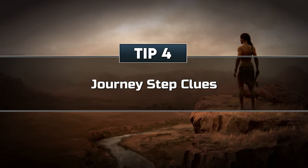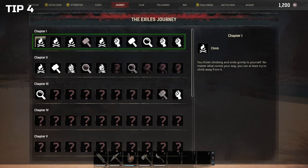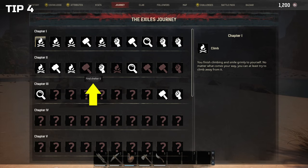Tip 4: Journey step clues. One more thing about journey steps — this is something we figured out relatively late in game, but it can definitely be helpful throughout your leveling experience. When checking on your journey page, you will notice that most uncompleted steps are displayed with a question mark, and it's unclear what they will require. However, here's the tip: once you have completed all steps from one chapter, all steps from the next chapter will be revealed. We really wish we would have known about this one sooner.